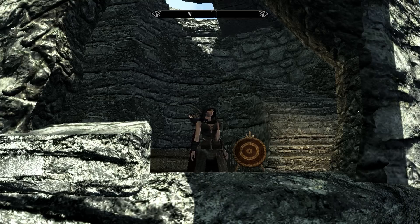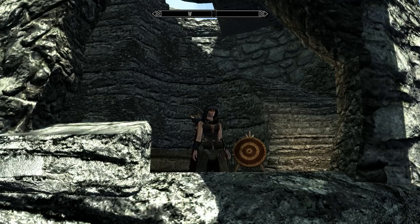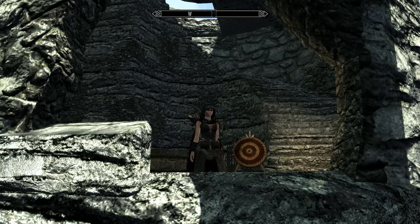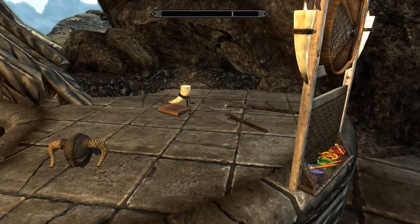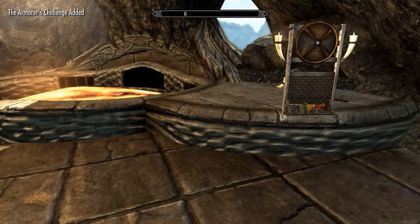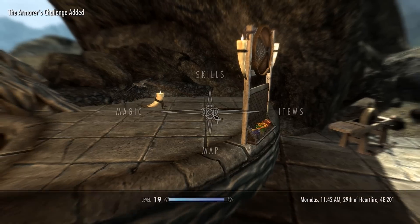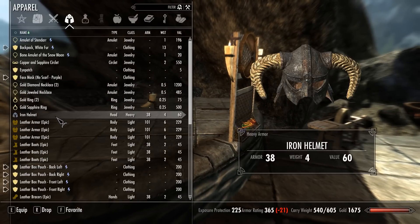What this means is that whenever you pass a pickable object with a good worth-to-weight ratio, you will automatically pick it up so you can sell or use it later. For instance, if you go to the weapons and armors by the Skyforge, you will see that the mod will only pick up the iron helmet, since it has the right worth-weight ratio, and won't pick up the other too-heavy objects.